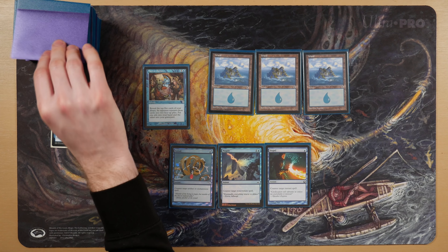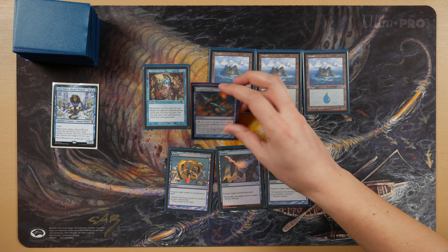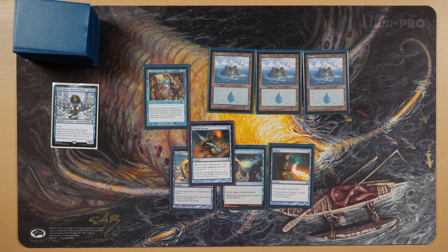We mulled one, so we get to keep a hand of seven. Let's see what's on top of the deck. Mental Misstep — oh, that's excellent. I love Mental Misstep. This card hits so much stuff, especially in CEDH.